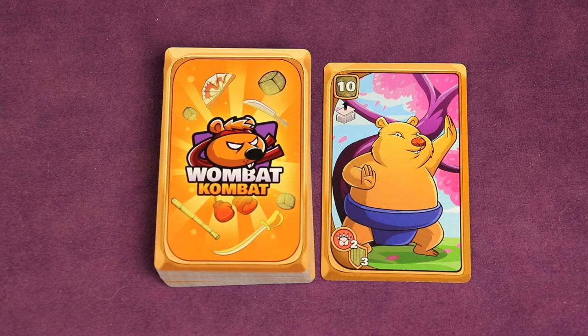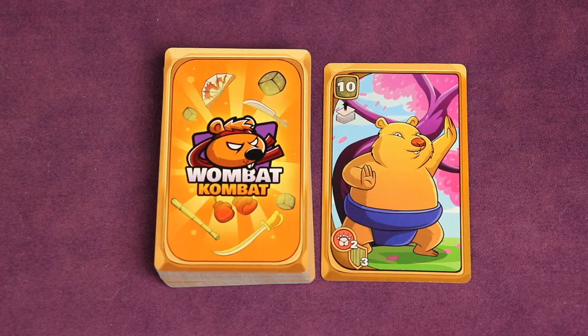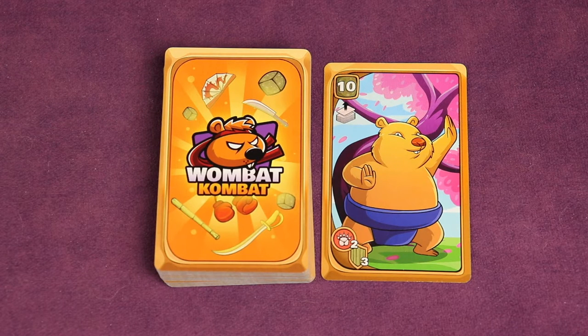The game is played with each player taking a turn in succession over multiple rounds. Each turn, a player does three actions in a specific order. The first thing they do is draw cards. Each player starts with ten cards in their hand and draws three cards at the beginning of their turn.